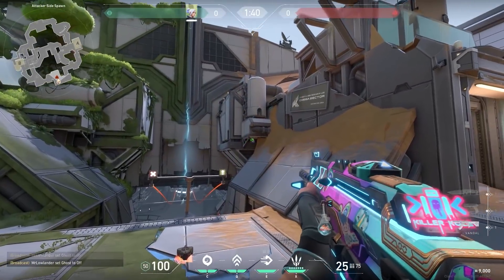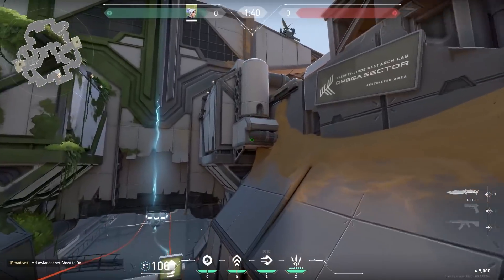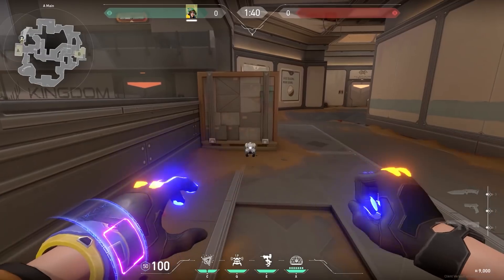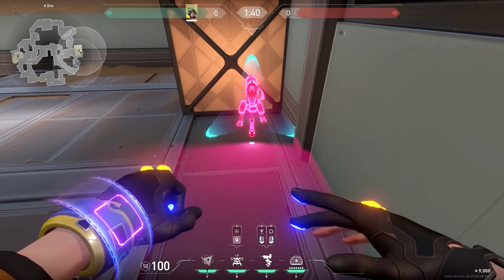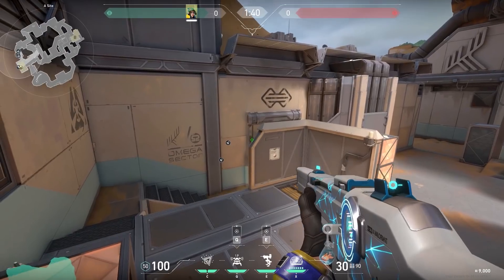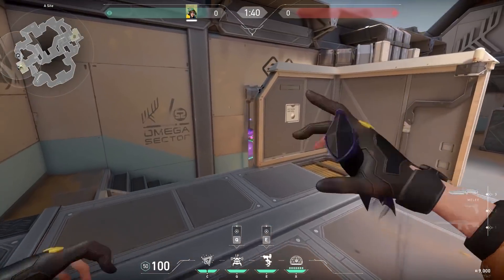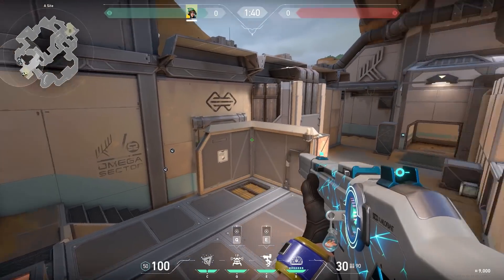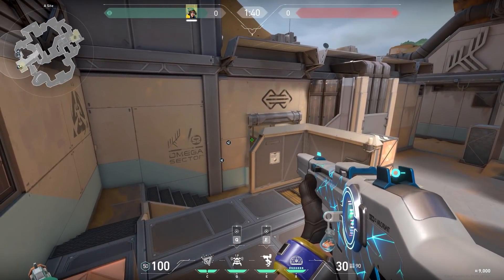Here's a nice wallbang spot you can use with any agent on Fracture. At the start of the round, jump on these boxes and aim at the dark part of the iron platings. You might be able to do some damage or even kill the enemy standing in heaven. Now a unique Killjoy setup on Fracture: place your alarm bot next to the box and your nanoswarms like this, then go to the platform, place your turret down and boost yourself up. Once you get on the box, go all the way to the right and crouch. When your alarm bot goes off, activate your nanoswarms — the enemies will have to walk into your crosshair or walk back into your nanoswarms. Easy kills. The only problem is you're standing in the open if enemies push satellites or go through the door, so only use this if you have teammates holding that.